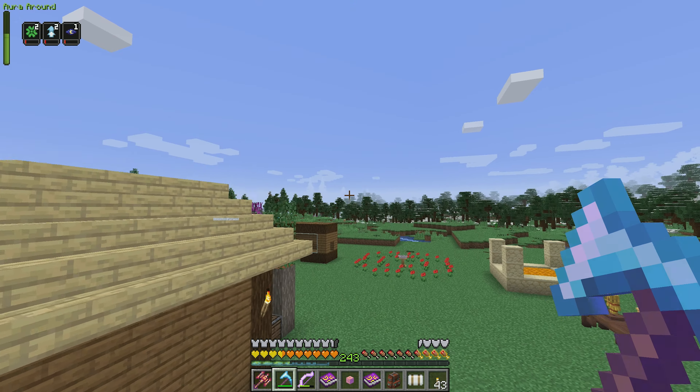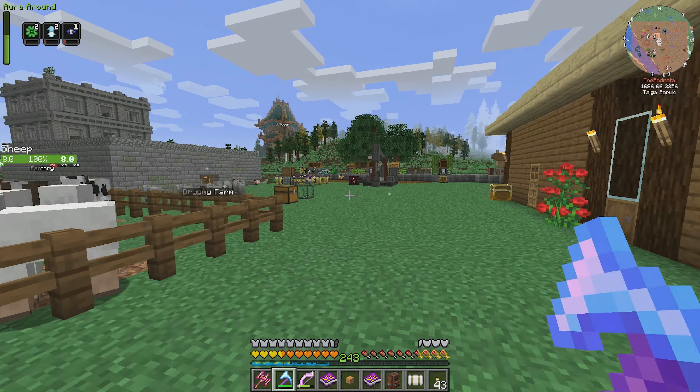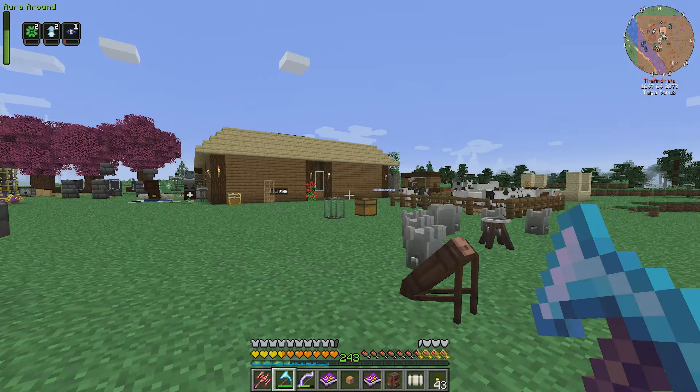Hello everyone, The Andrada here, welcome back to episode 117 of our Enigmatica 6 Expert Let's Play series, where today we are going into ATM, setting up our excavator to get us Nebu in bulk amounts, and also getting compact machines set up. Let's get started.